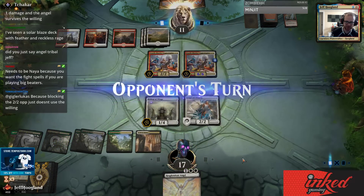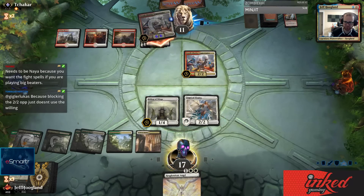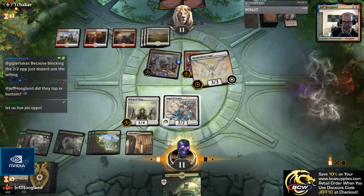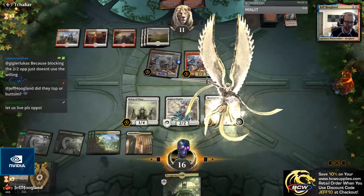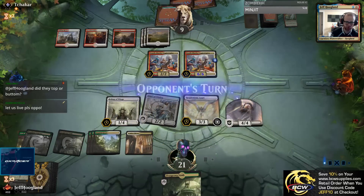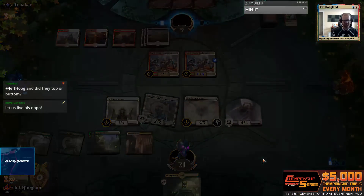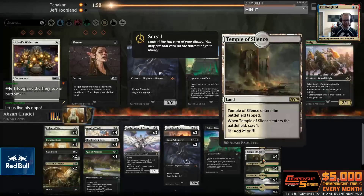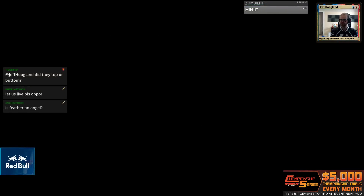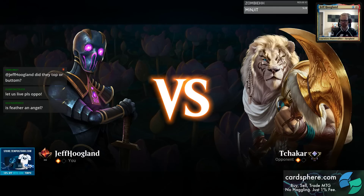Okay, next turn I get to play this and immediately make an angel. I think we're doing it! Live - trigger! Get it, got it, good. All right, we're on the scoreboard. Feather is an angel - that's good.